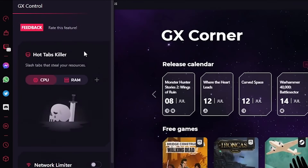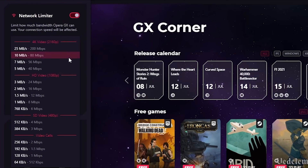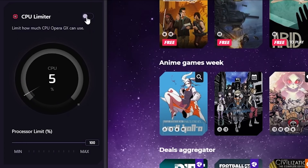The coolest thing about it is the GX control panel. The GX control panel optimizes your performance by limiting its own bandwidth, RAM, and CPU usage so that your in-game performance isn't throttled by your web browser, so you can game at peace knowing that your browser won't be making you lag.